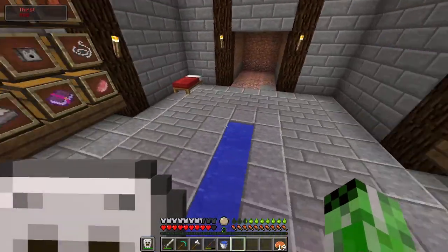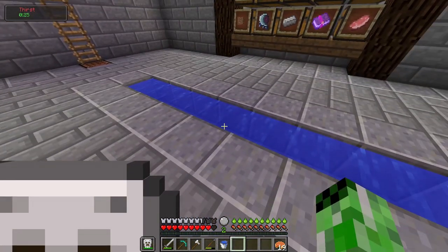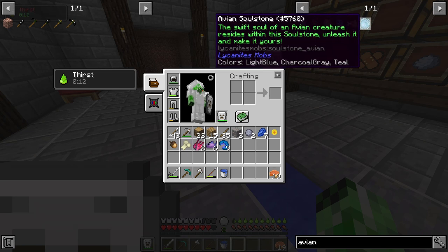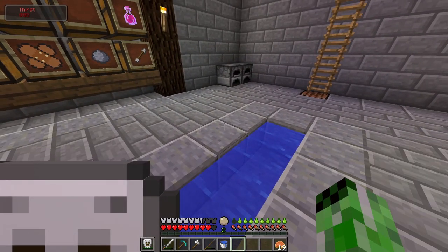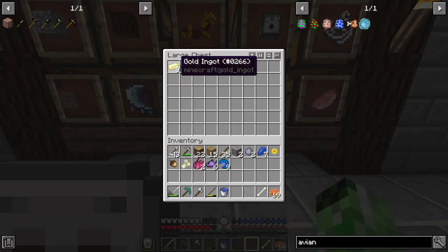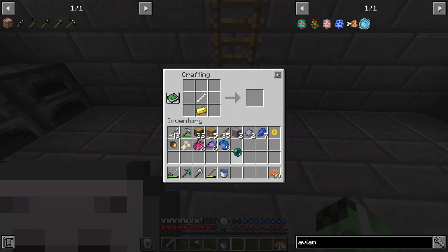I'm probably not actually going to get a Roc in this episode, because I haven't really found one and I also don't have a soul stone to keep the Roc bound to me. So if I tame it and it dies, it won't be able to respawn without that soul stone. I actually need diamonds for the avian soul stone as well. There's also a summoning staff I wanted to craft — it requires one bone in the middle, a gold at the bottom, and an ender pearl on top.